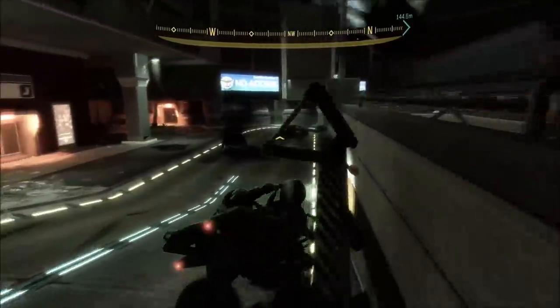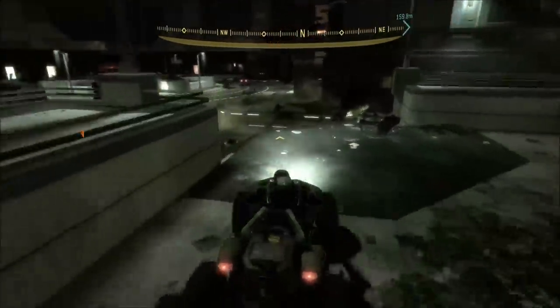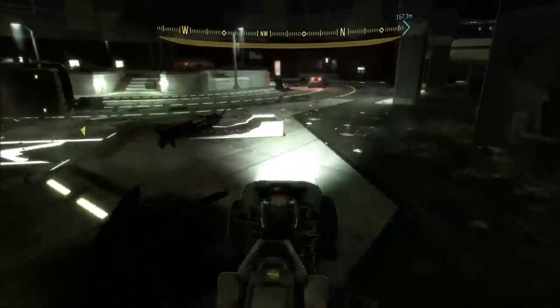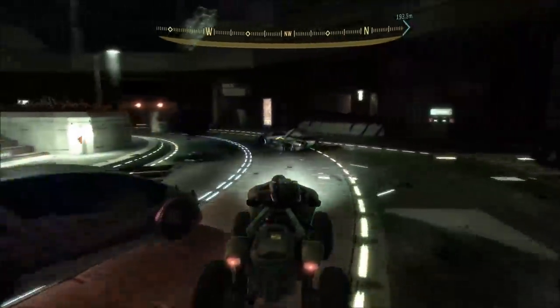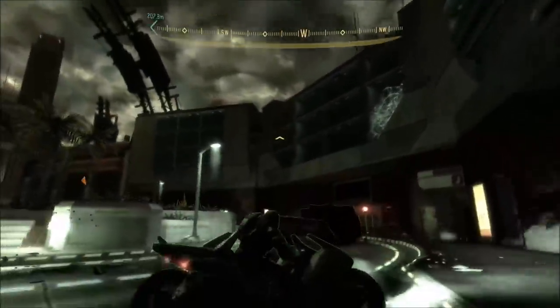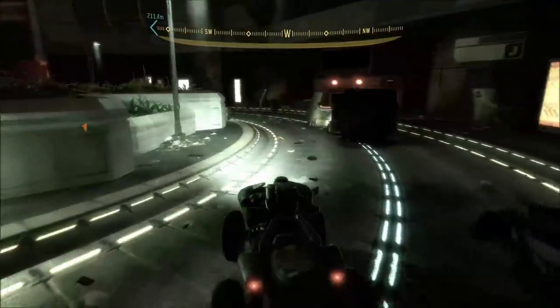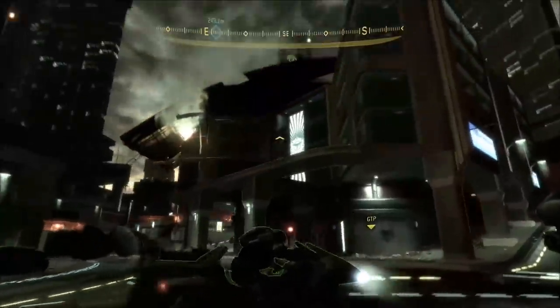The easiest one I found so far is player 2's drop pod. I haven't tested this on player 3 and 4's drop pods in 4-player co-op, but for players 1 and 2, player 2's is a little easier to reach than player 1's because player 2's drop pod is not as high above a barrier as player 1's.